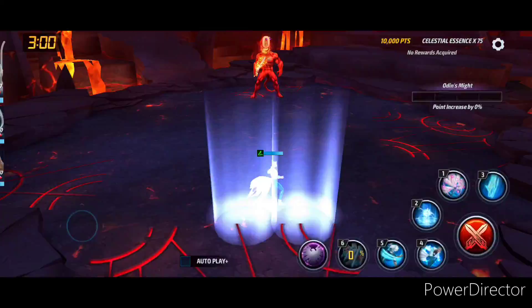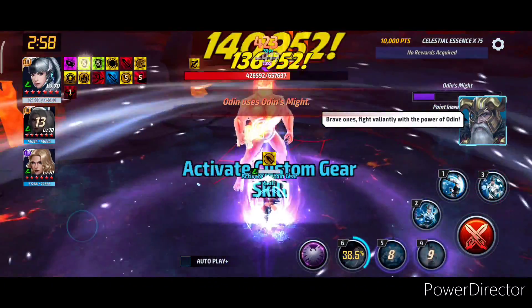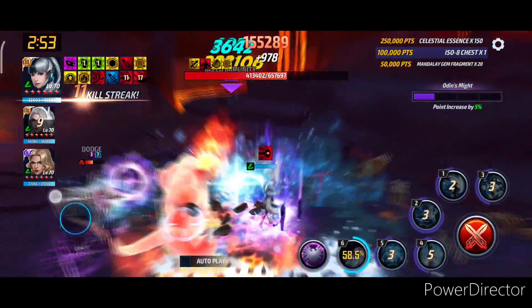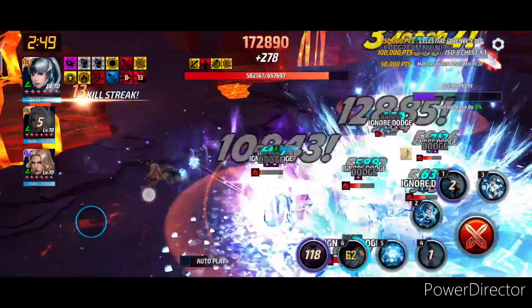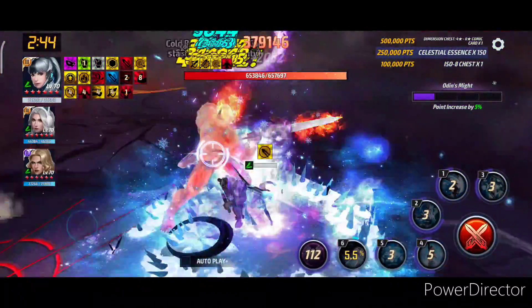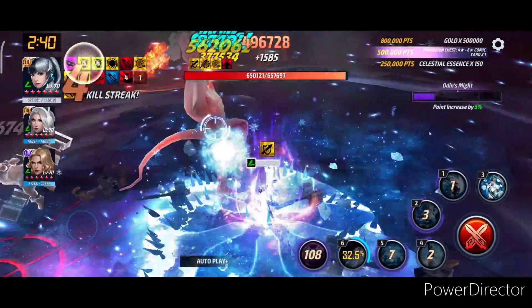Let's move on to Luna Snow. This is how we go — we will be cancelling again with Yelena, and this uniform is the best. The rotation for Luna Snow is going to be four, five, two, one, three, and then freaking spam. There is no proper rotation. I made a mistake here — I could have just gone Tier 3 cancel third skill, that might have done more damage. But it's alright, sometimes it happens.